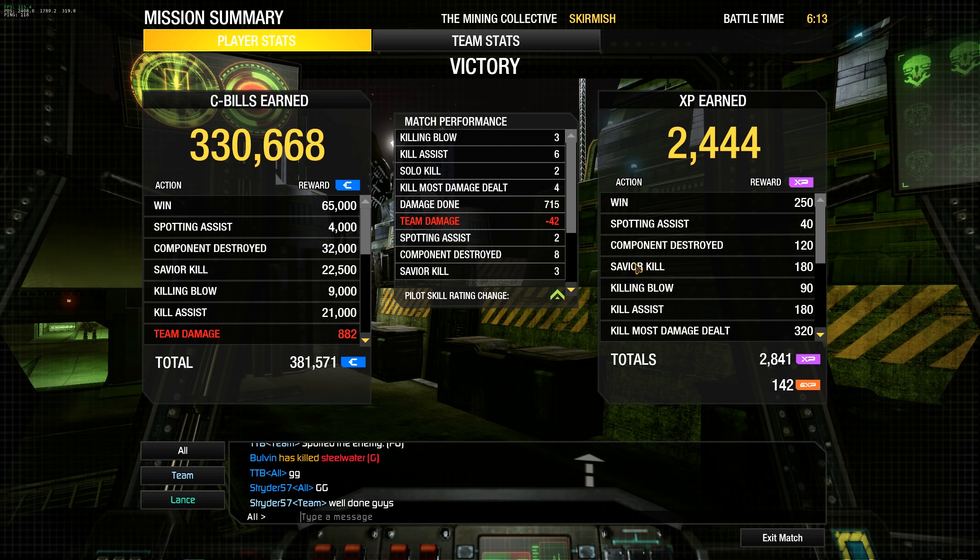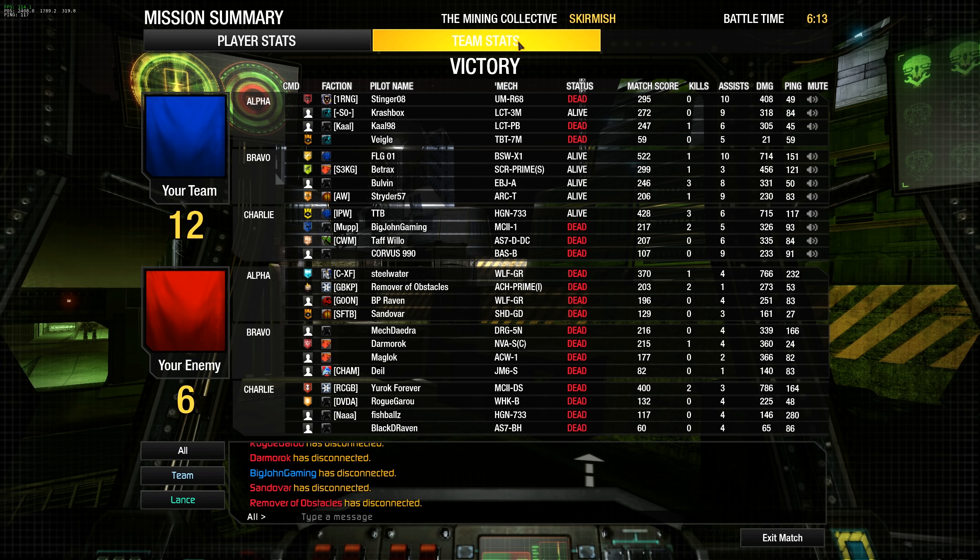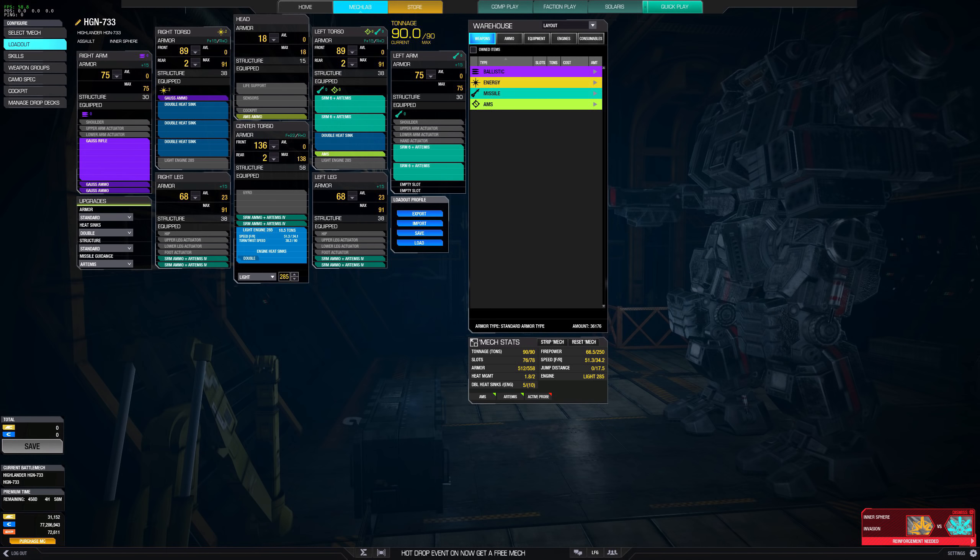Nice round - we took the top, had some good fights in the center, then just had to chase down the rest. Three killing blows, six assists, two solo kills, four kill-most-damage, 715 damage done with eight components taken out - another very very solid round. I really like this mech. It's a little tough to make work sometimes because you have a very wide spread arm base and those weapon mounts are pretty low slung, but if you can make it work it is a really nice mech with a lot of part-tanking power and punching power. Here's the build: Gauss rifle in the right arm, light engine 285, double heat sinks, Artemis missile guidance, and quad SRM-6s. There's also an AMS and some AMS ammo. Give the build a try and let me know how it goes. This has been TTB in the GaussLander - thanks for watching, bye bye.